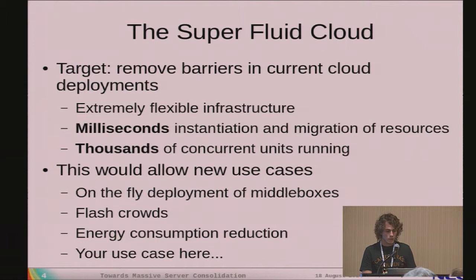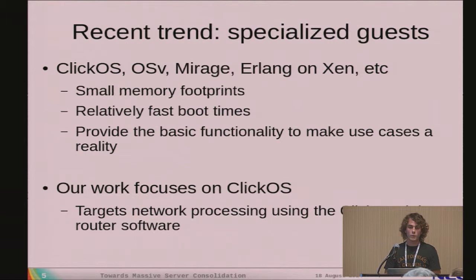This is made possible by a recent trend in specialized guests. We have MiniOS, we have ClickOS — a virtualized middle box based on the Click modular router — and also OSv and Mirage, among others. What these operating systems have in common is very small memory footprints, which allow for very fast boot times, while still providing all the functionality needed for our use cases. Our focus is on ClickOS, but all improvements are also useful for the other use cases.